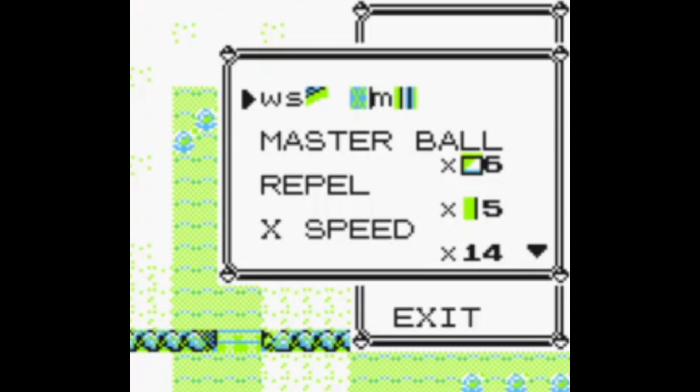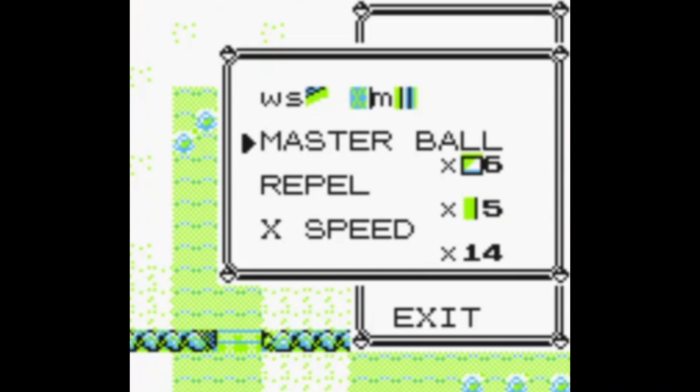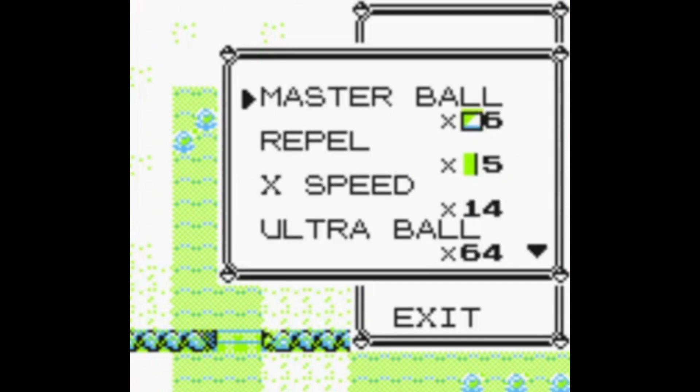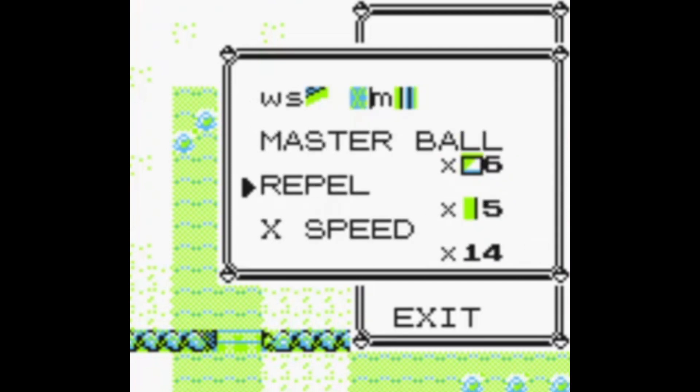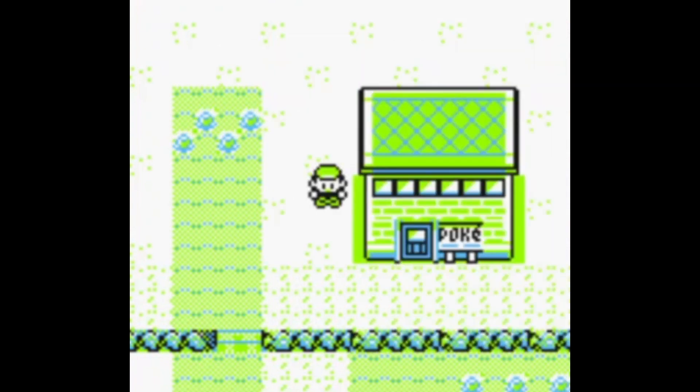So now you can see my item bag looks kind of funny here. I have some weird amounts of items. I have a Master Ball — I actually don't need that amount, but you do need an item right here. I'll put in the description the item order and amounts, and why they're there. So yeah, you'll see I have some weird quantities here.